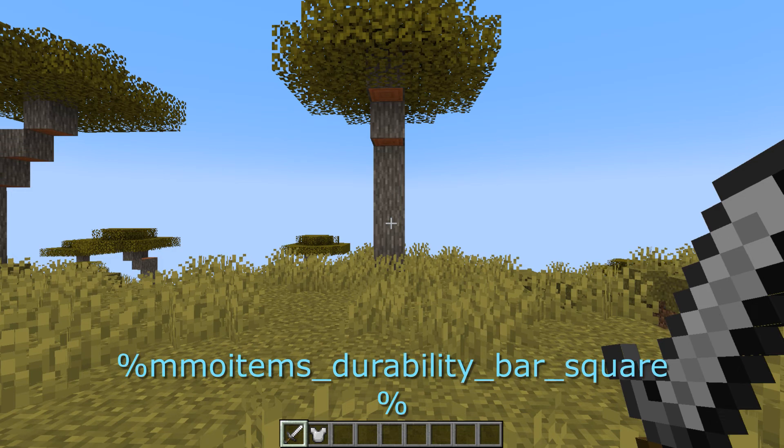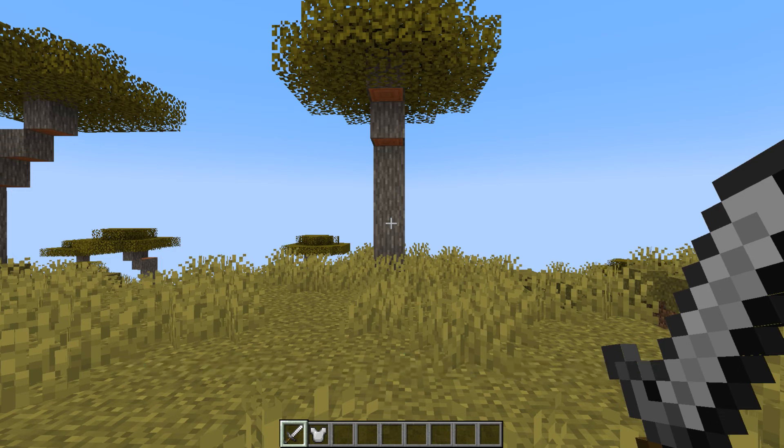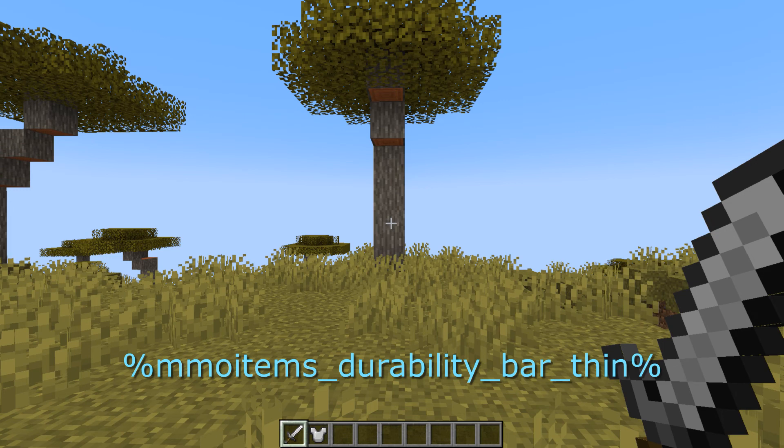Then we have the durability underscore bar underscore square, which basically shows the durability as a bar. Or durability underscore bar underscore diamond, which instead of a bar shows them as little diamonds. Or bar underscore thin, which is like a thin bar.